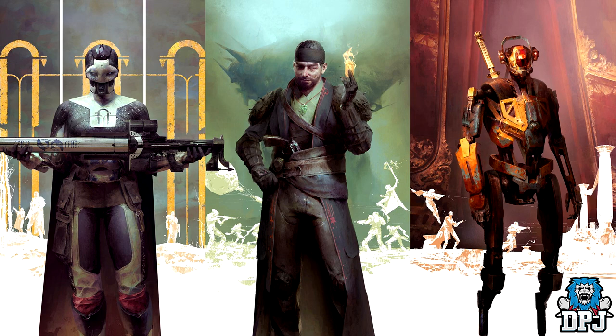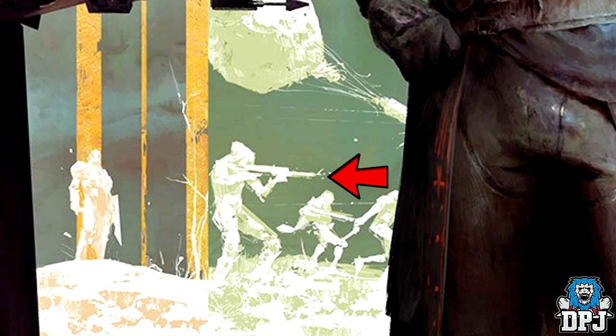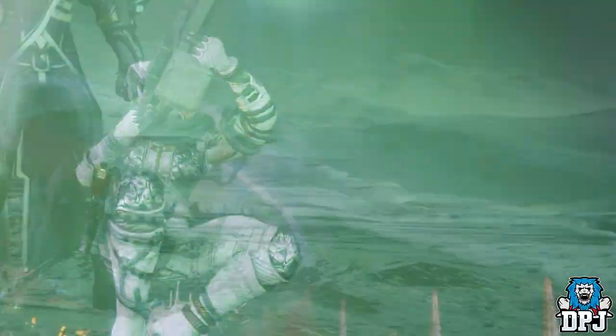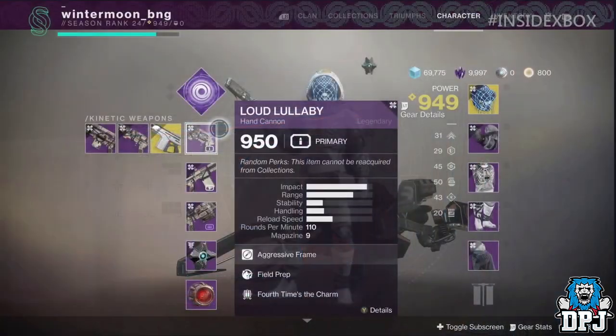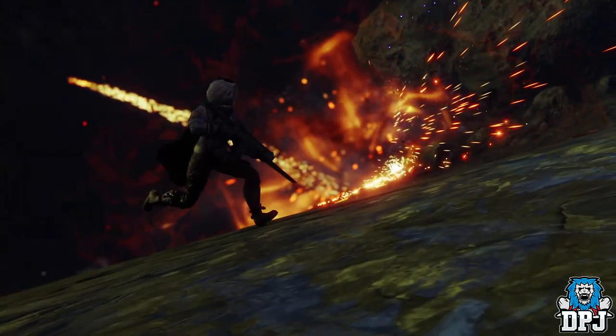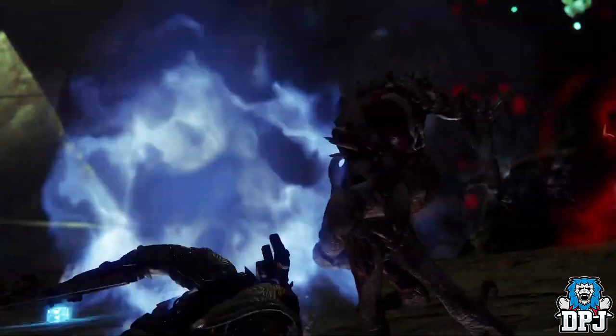This image was officially released before the Last Word and Thorn were announced to be returning. At the time I made a video stating I knew they were going to return due to guardians in the background wielding these weapons. I also said I believed the Monte Carlo would return as we see it being wielded in the background too. We then got months of nothing — almost a year — then we started seeing the Monte Carlo appear in Shadowkeep trailers and viaducts and finally saw it within the inventory preview stream for Armor 2.0. The weapon will definitely return, hopefully upon Shadowkeep's release, though Bungie do have a habit of teasing weapons and dropping them later as part of a quest.